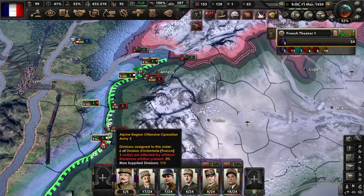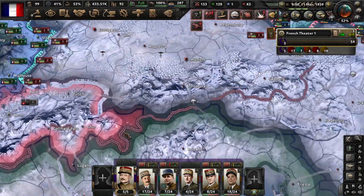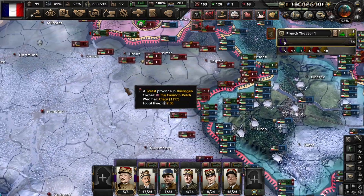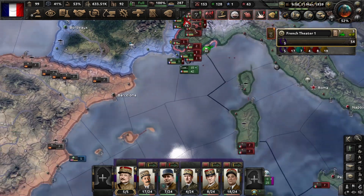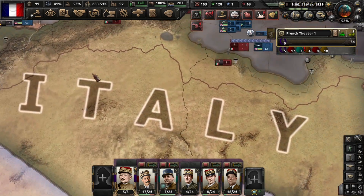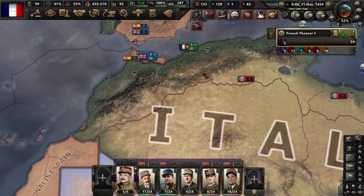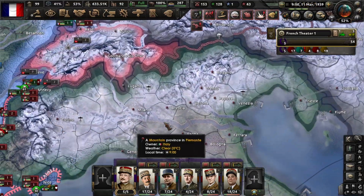I didn't leave almost any forces here, but since the Italians are concerned about Germany they are sending troops there and leaving their border empty. I also didn't protect Africa, so the Italians are expanding in Africa, but it's going to be pointless because they're spending troops there while I'm going to destroy Italy very soon.